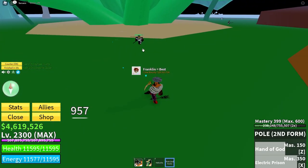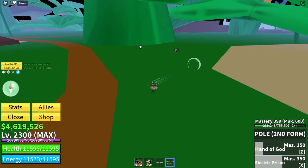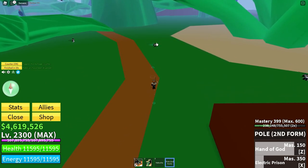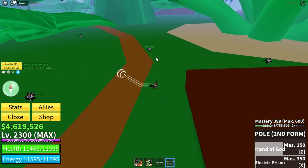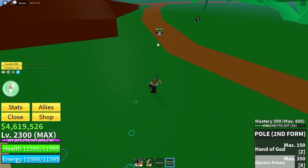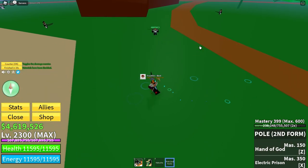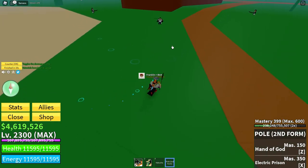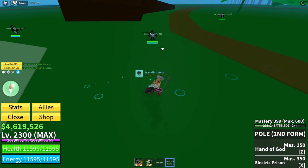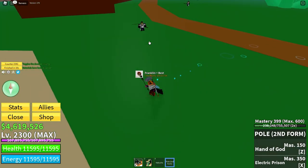The second move is Electric Prison. It's really short range, while Hand of God is kind of medium range — about that far, which isn't very far. Electric Prison is even shorter, only this distance. Because the range is so small, Pol version 2 has great stun. You can dodge the first move with Observation, and I think you can Sorrow out of the second move, but I'm not quite sure.